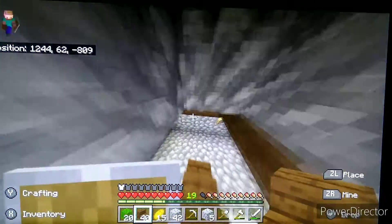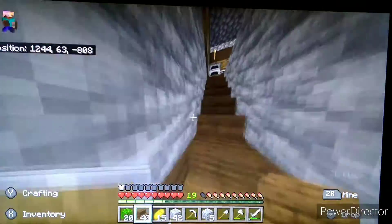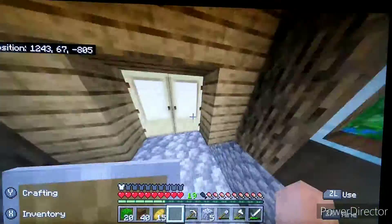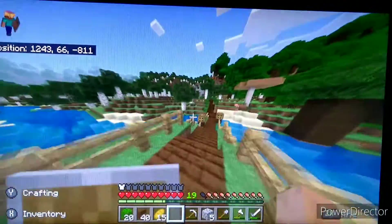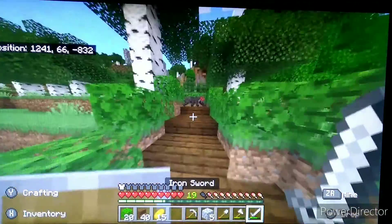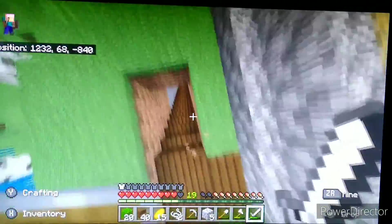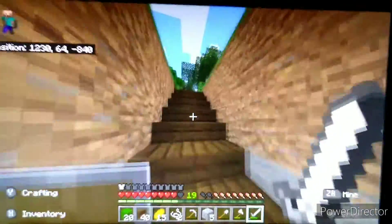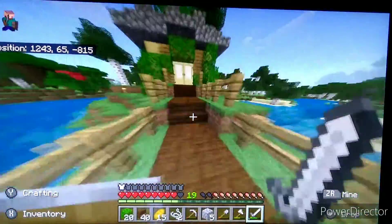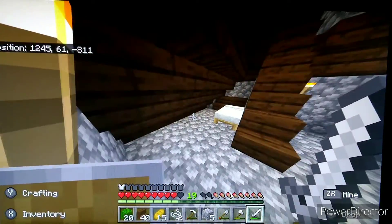There we go — this is my downstairs for now. Maybe I'll put some additions to it. Let me go over a quick recap of what I did: one, I completed and showed you guys this path made with leaves; two, I made stairs all the way down to where I found diamonds; and three, I made a nice cozy downstairs add-on to my home.